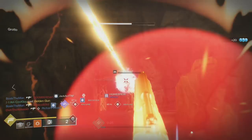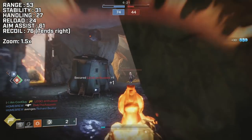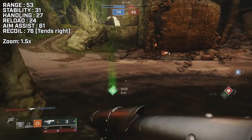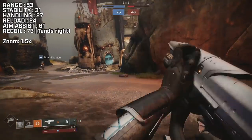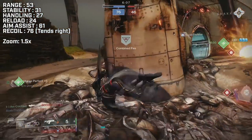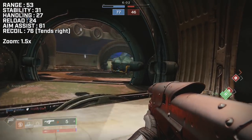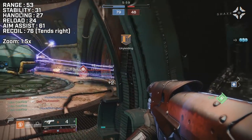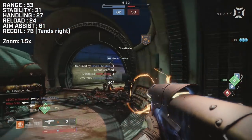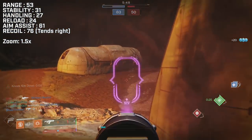The Intrinsic High Impact Frame states it's more accurate when stationary and aiming down sights. For the base stats, it has a range of 53, stability of 31, handling of 27, reload of 24, aim assist of 61, recoil direction of 76, and a zoom factor of 1.5x. On the core of the weapon, there are a couple things to note: it has barrels, not scopes — a set scope that it uses, fairly open and clean. Aside from adding Rangefinder, you can't increase that zoom multiplier. Base stat-wise, it has the second lowest range, stability, handling, and aim assist. It ties for the slowest reload — basically below average stats — but it has a very interesting perk pool.